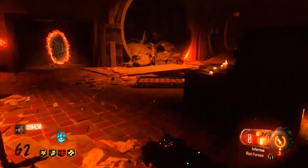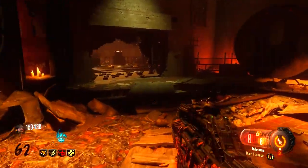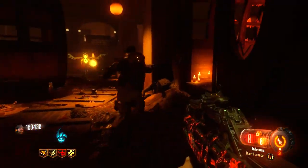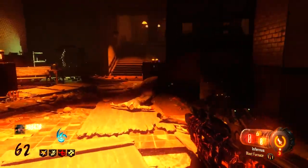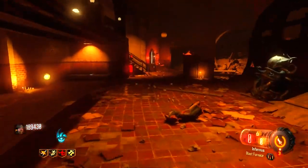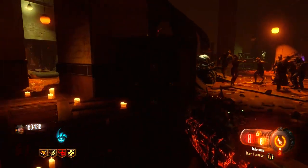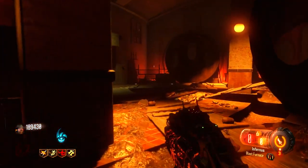What is up ladies and gentlemen, my name is YoGaman and today I'm gonna be showing you how to train on high rounds on Shadows of Evil. As you can see I'm in the basement area. This round is almost over, but basically what I'll do is just run back and forth, pretty much just in circles around this middle part, and zombies will just chase you in circles like this.